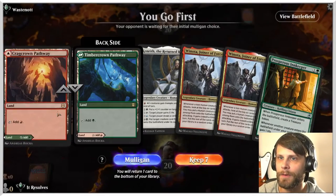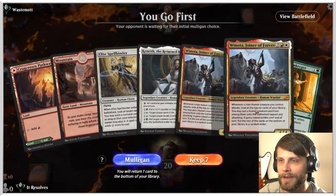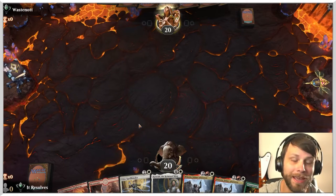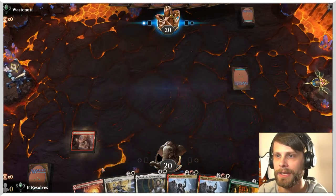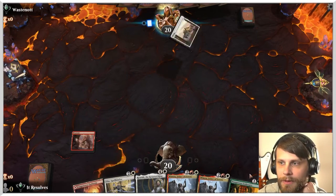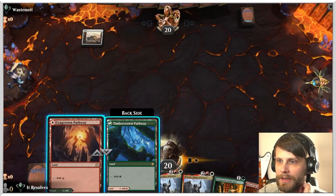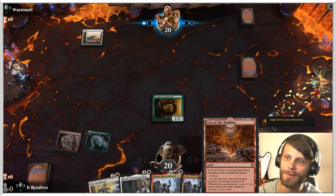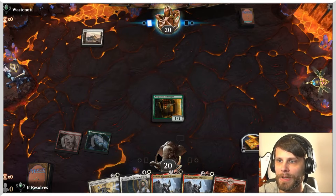Here we are for game number two — that first game was extraordinarily fast. This one is a very interesting keep. I am going to keep it because of the Innkeeper. I feel like it's safe to keep. It is going to be a bit of a tricky one depending on what the opponent's doing. I'm going to lead on the mountain — that saves us. If we draw a forest, we don't necessarily have to play it as the green; we can just play the forest and use that later as we need to.